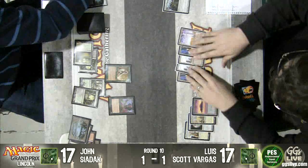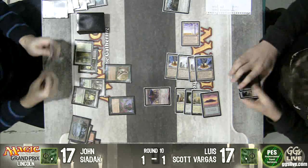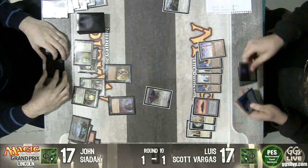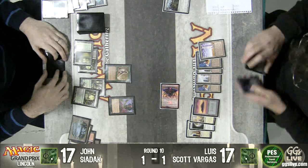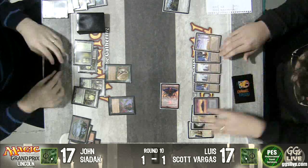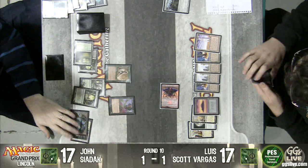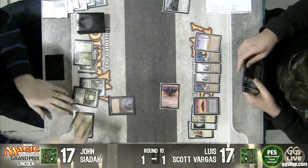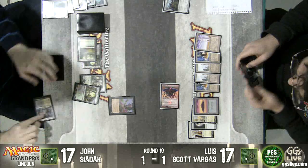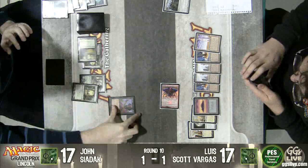I think we're going to see an Emrakul here. The Aeons Torn! Can I have another turn? Can you please sacrifice six permanents? I've been touched by the noodly appendage — the Flying Spaghetti Monster himself coming to show all the Pastafarians what he's made of. It's Emrakul the Aeons Torn. Sadek's not just conceding here — he's got to sacrifice six permanents right now. We're literally getting annihilated.